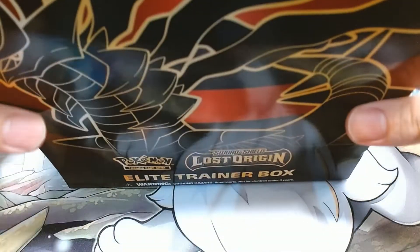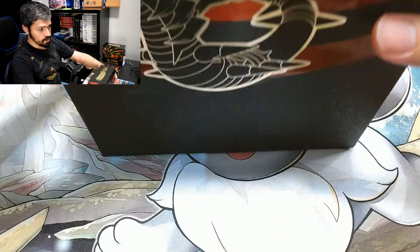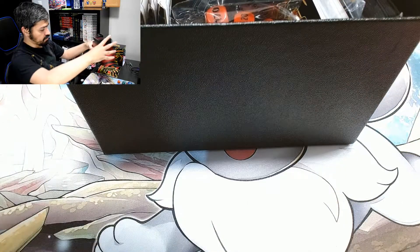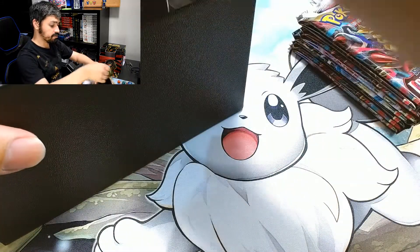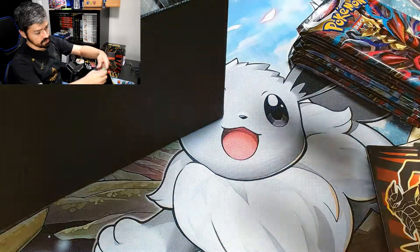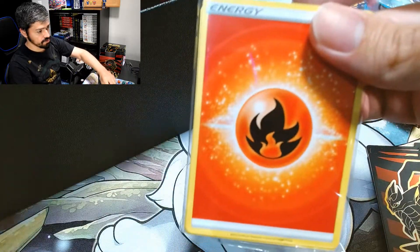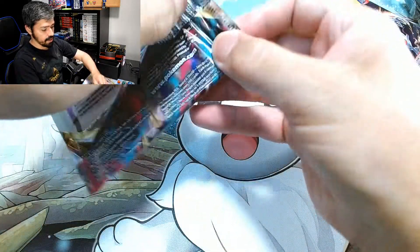Now as you can see, here is the Elite Trainer Box. Like last time, we open it up, we got the player's guide. We're going to open this up and we have, like the rest of them, we got the 8 packs, got to put them to the side, we got our dividers, we got the dice, the counters, the V-star, the energies, and our sleeves.